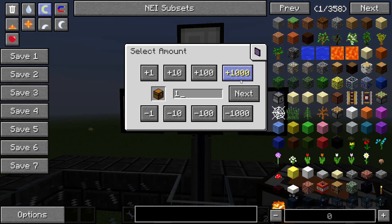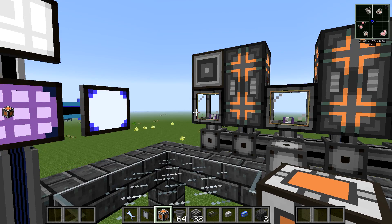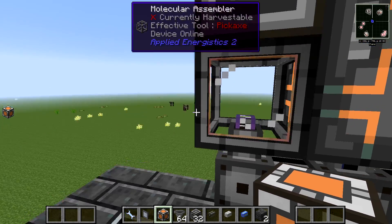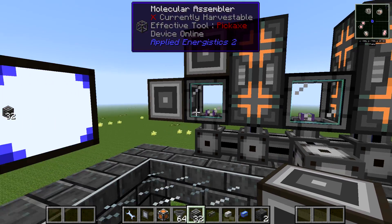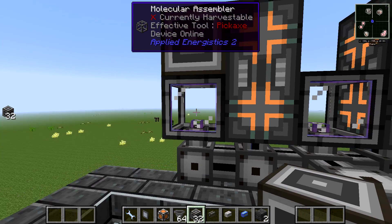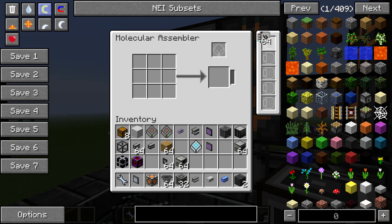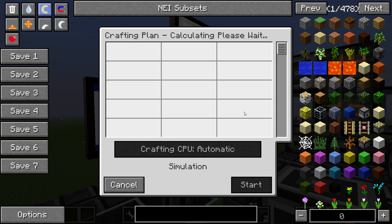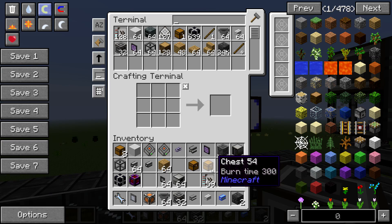Now will it let us craft a chest? Look at that — it says Crafting CPU: Automatic. We could also select CPU 0 or 1 since we have two. Let's leave it at Automatic. Boom — it just created a chest. You can put many different recipes into your Molecular Assemblers. You can also install Acceleration Cards to speed them up — super quick. That is the Molecular Assembler; that's how you do autocrafting.